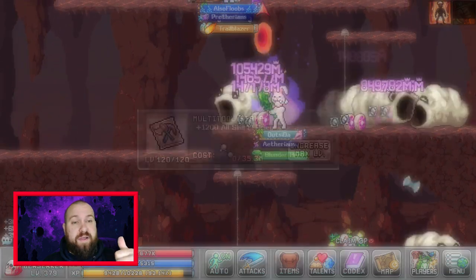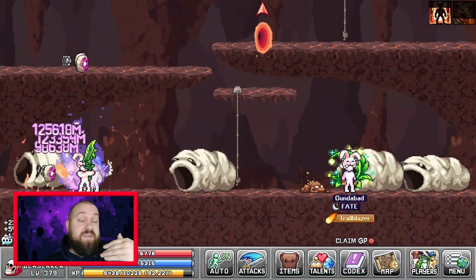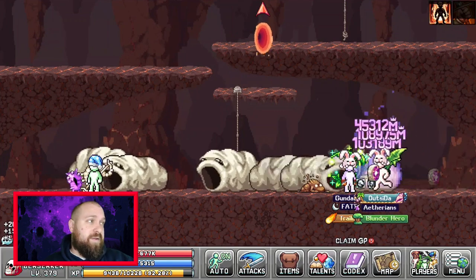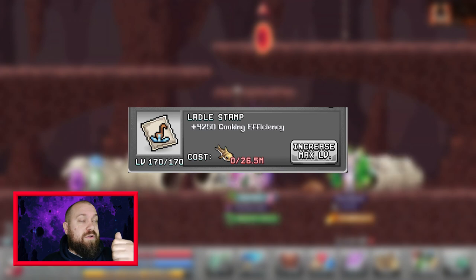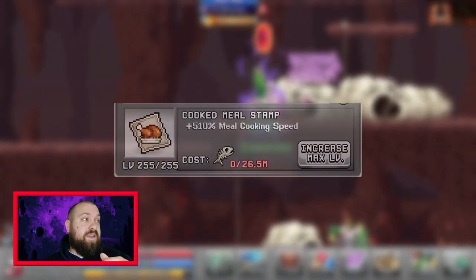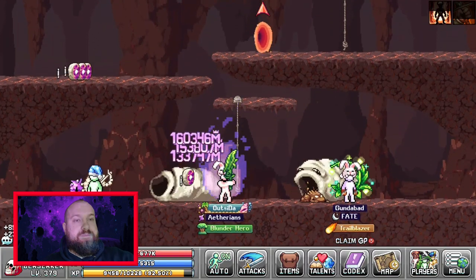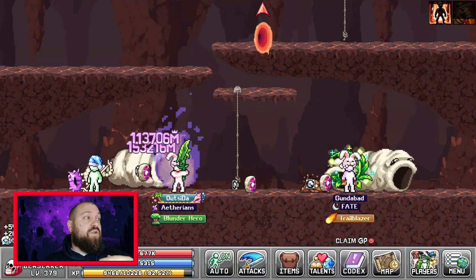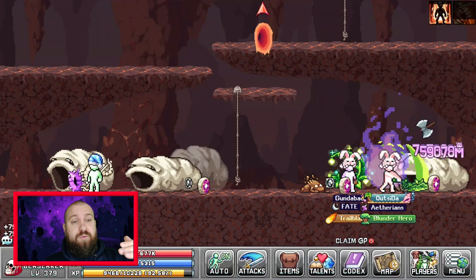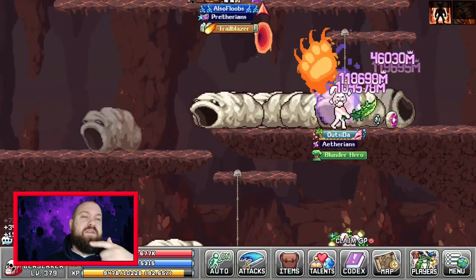The final things to increase your bonuses are stamps — three stand out. First is the Multi-Tool Stamp, unlocked in World 5, used for most skills because it gives a huge base skill efficiency for every single character. It's expensive on coins but gives a buff to all skills across every character. Next is the Ladle Stamp, which increases your cooking efficiency, meaning more ladles. The final one is the Cooked Meal Stamp, which increases your cooking speed, helping you get more value per ladle.